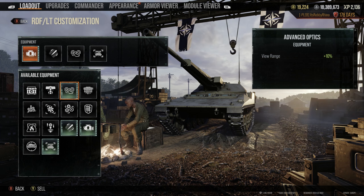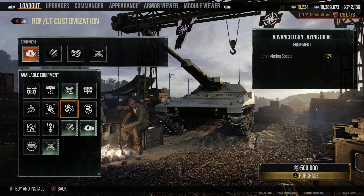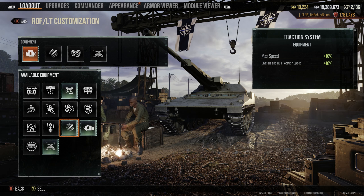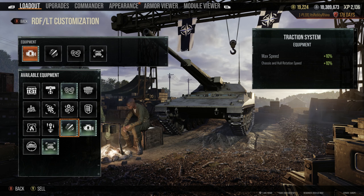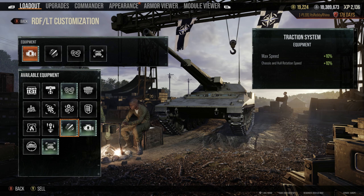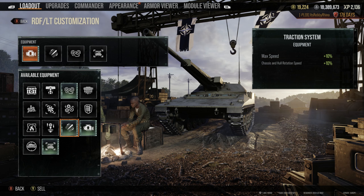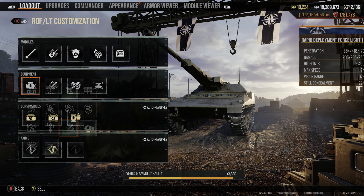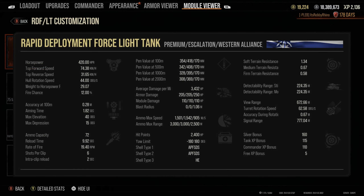For equipment I run Advanced Optics to cut through enemy light tanks' camo rating and spot them. I also use both speed equipments - the Traction System and Advanced Powertrain - because I want to stay away from getting rammed by eastern alliance heavies and MBTs. Without them you will be caught up to by the heavy tanks in era 2, and as a light tank I can't have that happen. Even with this equipment you're on a level playing field with heavy tanks in terms of speed.